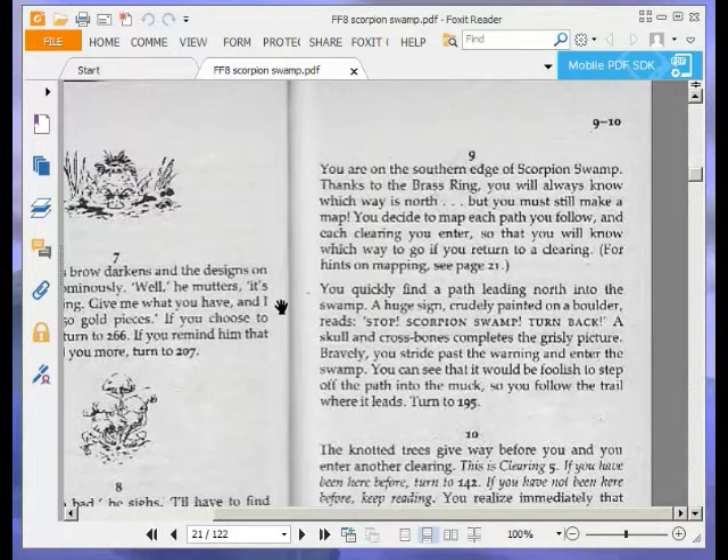You are on the southern edge of Scorpion Swamp. Thanks to the brass ring you will always know which way is north, but you must still make a map. You decide to map each path you follow and each clearing you enter so that you will know which way to go if you return to a clearing. You quickly find a path leading north into the swamp. A huge sign crudely painted on a boulder reads: Stop! Scorpion Swamp! Turn back! A skull and crossbones completes the grisly picture. Bravely, you stride past the warning and enter the swamp. You can see that it would be foolish to step off the path into the muck, so you follow the trail where it leads. Turn to 195.